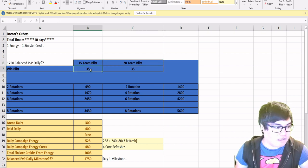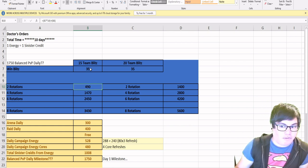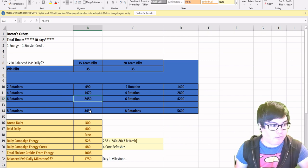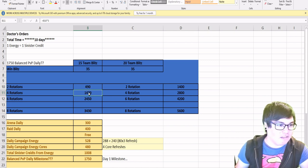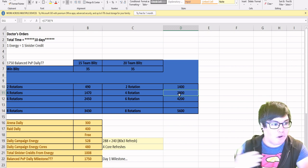You get 35 Sinister credits per blitz win. So the simple math: 35 times 15 teams times 2 rotations gives you 490 points — two rotations of doing the blitz per day. I have calculations for two, four, six, and eight rotations. Here you can see the points you're going to get by doing blitzes this many times per day. So with four rotations you're getting about 2,450 points daily on the 15-team side, which is almost enough to open one orange assembly orb. On the 20-team side doing four rotations, you're getting almost twice as much.